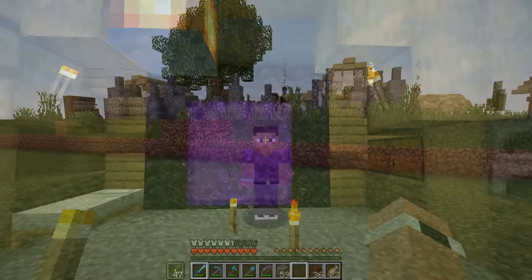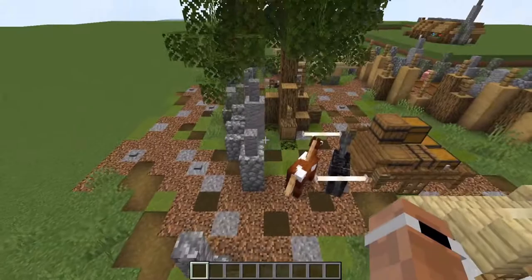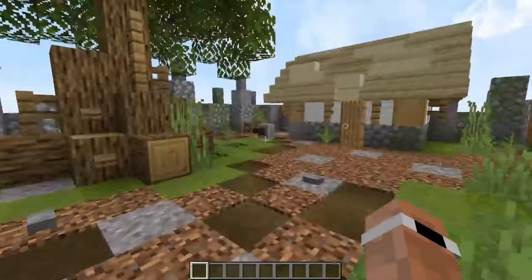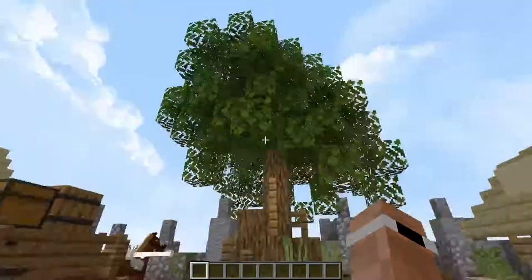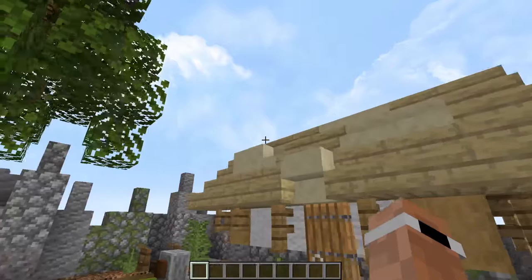Okay guys, so here we are in the creative world. As you can see behind me is one of the designs — you can see a few chimney stacks in the background of the others as well. This is the one we're going to have a look at. As you can see we've got the stone wall around this one, and that was more just to give it a more finished look. It will be sort of part of the border of the village anyway. We've got a lovely custom oak here. We're going for sort of a middle-aged look with these.